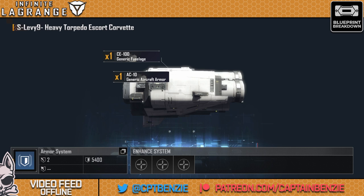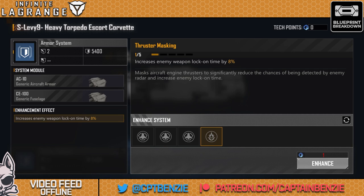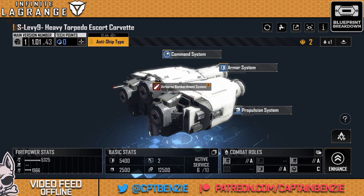Let's have a look at its support systems. The armor section covers generic fuselage and generic aircraft armor — standard increased ship HP and increases enemy weapon lock-on time. This thrust and masking is actually quite a nice feature. The fact that it takes longer for the enemy to lock on is pretty unique to this corvette — I've not seen this on any other ship. If you're finding they are getting knocked out of the sky a little bit faster than you'd like, this masking of thrusters so it takes longer for the opponent to lock on is definitely a start.